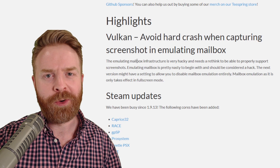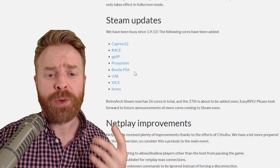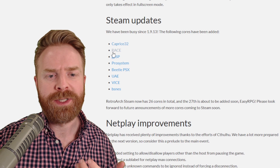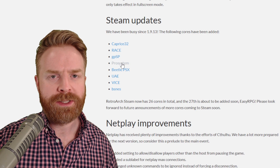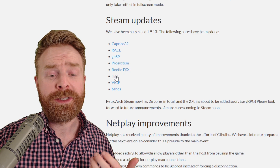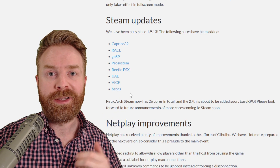Now for Steam updates, they've added a bunch of cores as DLC — I've gone over a few of them in a previous video. Caprice 32 is Amstrad CPC, Race is Neo Geo Pocket Color, Game Boy Advance SP, Pro System is Atari 7800, we have PS1, UAE is the Amiga, Vice is Commodore, and BSNES is the beloved SNES.